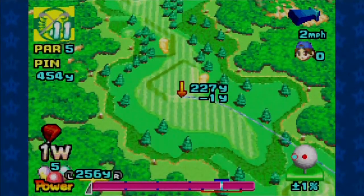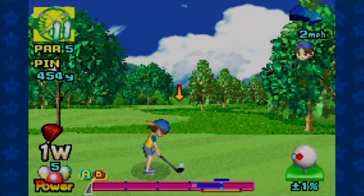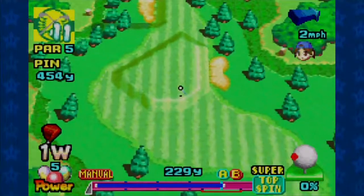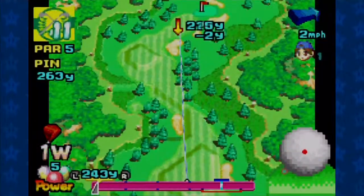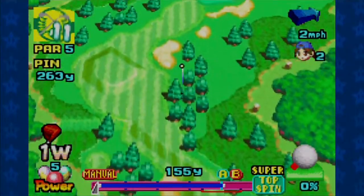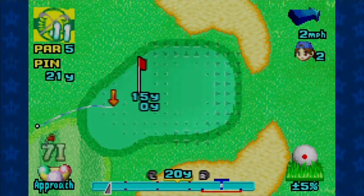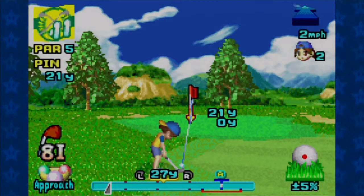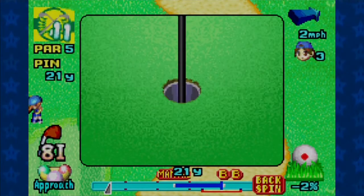Here we have a par 5 that is on the short side. Unless I get up this mound I might not make it in 2 - I do have topspin I could depend on. 2.63 to go is a lot - you never go quite as far on your second shot as your first because the tee is the optimal lie in the game with absolutely nothing to impede your ball. Alright, we have a bump and run opportunity - you always want to make sure that as you're lining up you're actually aiming at the flag still. Maybe this backspin is unnecessary - no, it's not. Excellent.